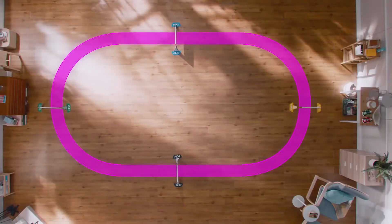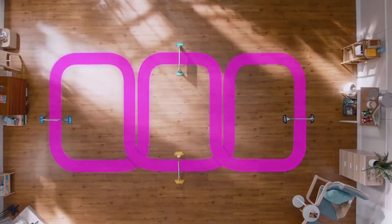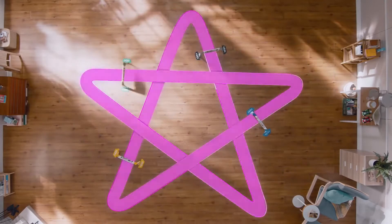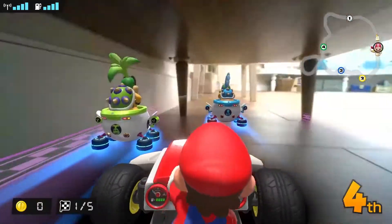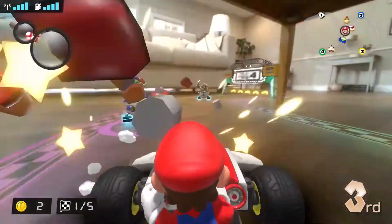Whether it's simple curves, figure eights, or complex shapes with lots of twists and turns, all kinds of courses can be created — it's up to you. Tables, sofas, and other items in your home become obstacles, and familiar scenery is transformed into a dynamic course.